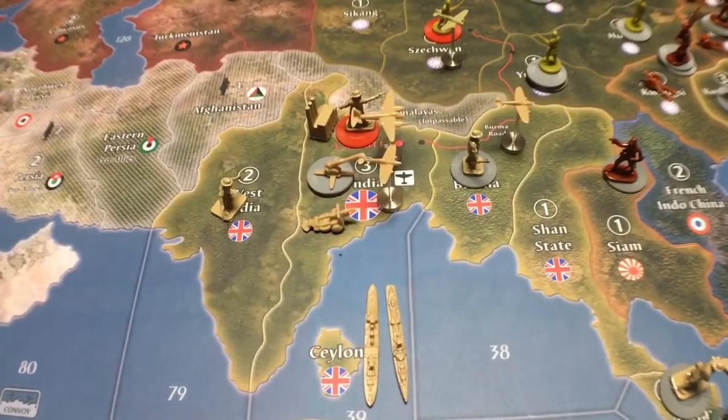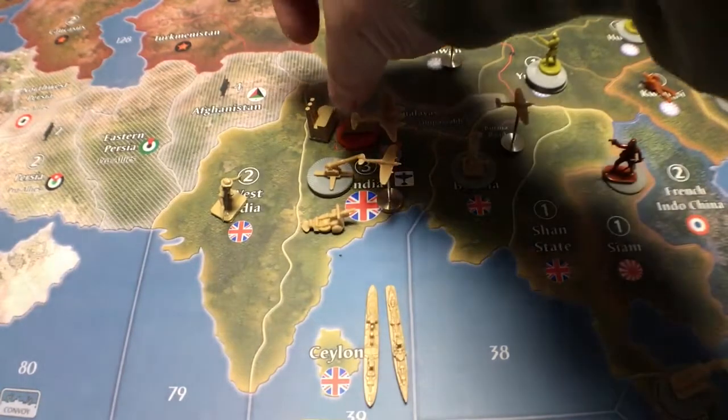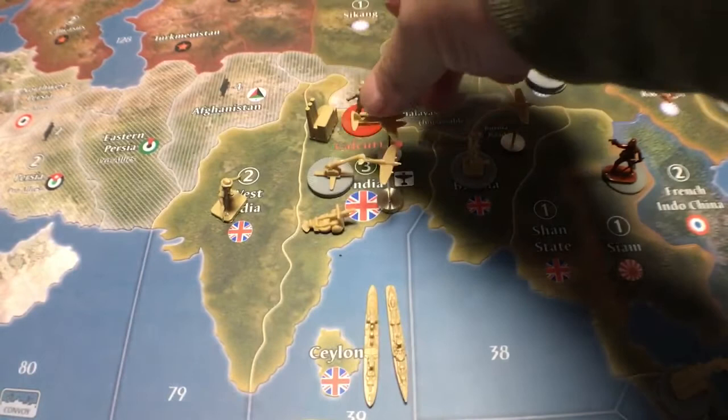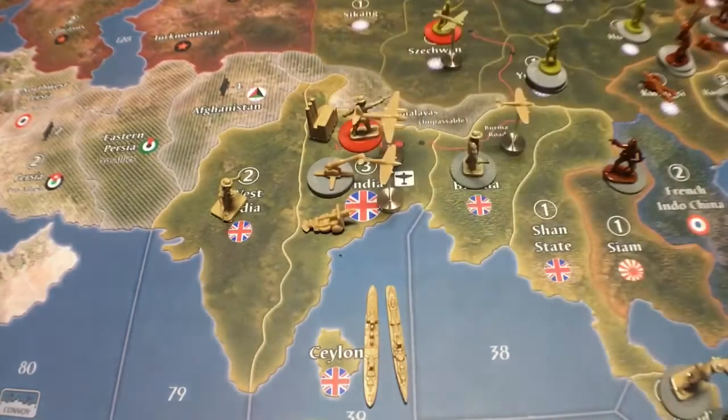Hello everyone, this is General Hindernig. Welcome to my war room in Prince George, British Columbia. Today I'm going to show you how to do the Calcutta crush. This is Calcutta here, down underneath this guy. Calcutta, on this game, is the capital of India — one of the two British capitals. I'm going to show you how to sack this capital in three or four turns.